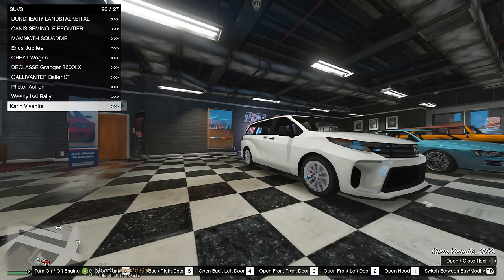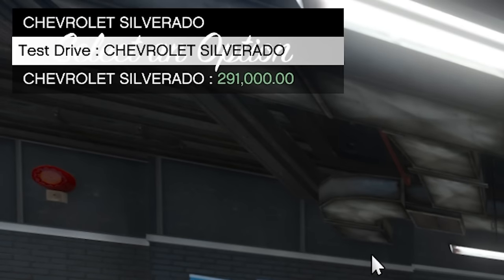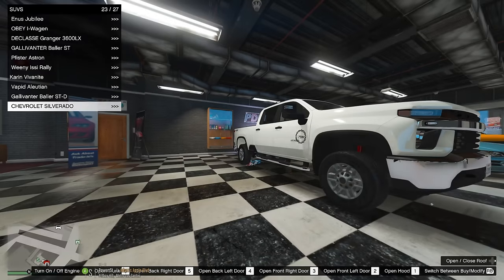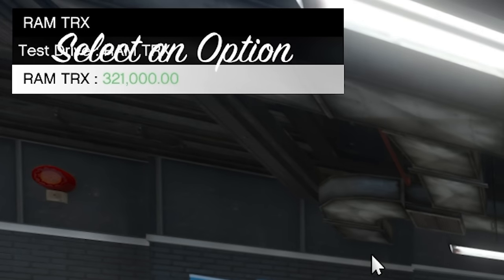Oh, look at this — this is exactly what we need. This is a newer model Chevy Silverado 2500. This thing would be perfect for pushing snow, let's buy it. Whoa, wait — 191,000? That is way too much money, Simeon is wild. Let's see what else they have. Okay this is actually nice — a Ram TRX. This is like a performance model of the Ram, I think this will be perfect, but for 321,000? You gotta be kidding me. That's gonna be a no.